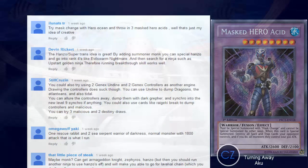Next, Illunax TR — sorry if I butchered your name — suggests trying Mass Change with Hero Ocean, throwing in three Mass Hero Acids. I like the idea, I just wish there were more Mass Hero monsters. We've been wanting a dark Mass Hero for a long time as destiny hero fans. Other than Ocean, it's better to use Ice Edge just because it can chain-block and protect our Mass Hero Acids on their summon.